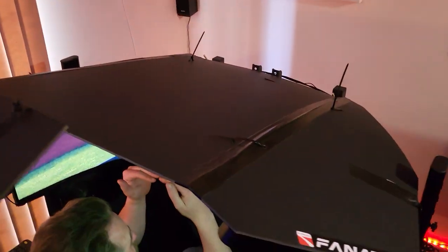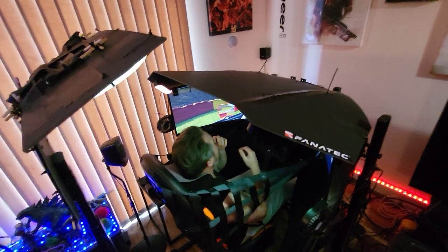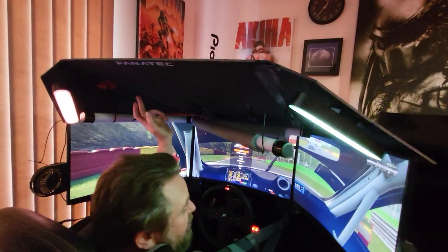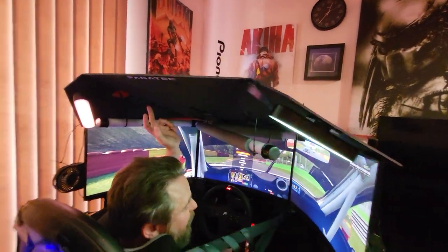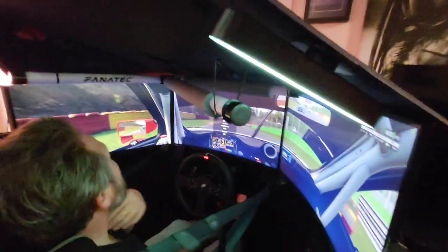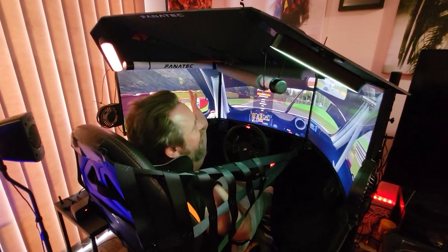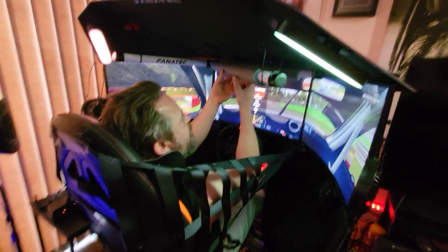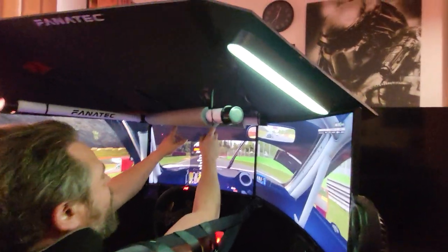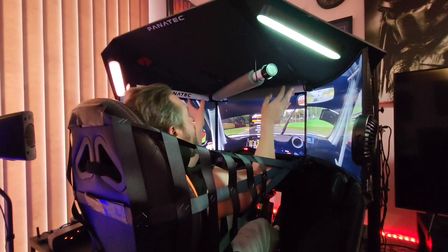We decided to put a hood on here. We were just going to put a flat bit of foam or something to block it off, but we ended up actually making this. It was from Hobbycraft — just black foam board. We literally just measured it up, cut it to measure, and it actually looks really cool. It actually looks like the bonnet of a Lamborghini or something, which was not intentional — it just turned out that way.